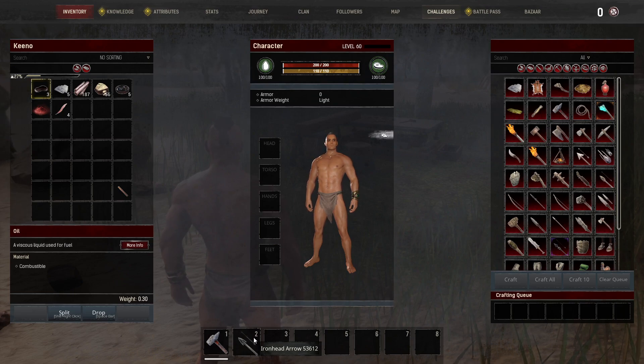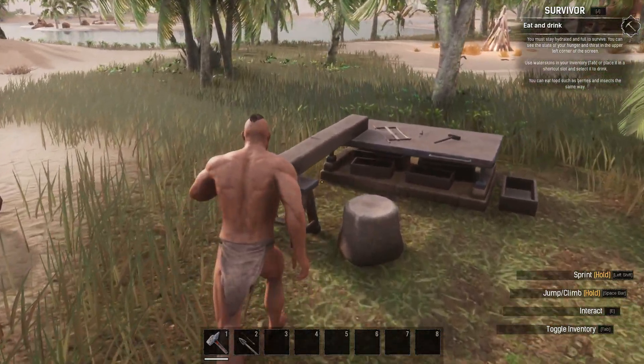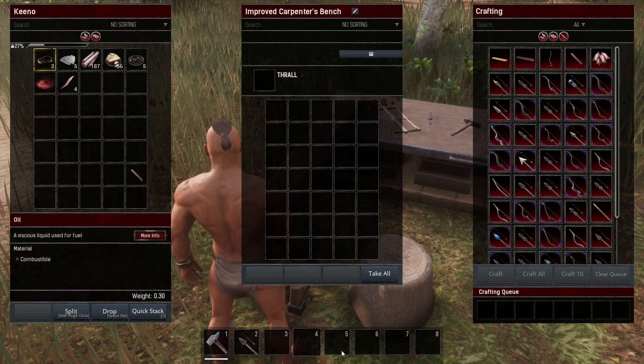Now to craft, you will need either a carpenter's bench, an improved carpenter's bench, for example, or any of the carpenter's bench above. So we do have an improved carpenter's bench right here.